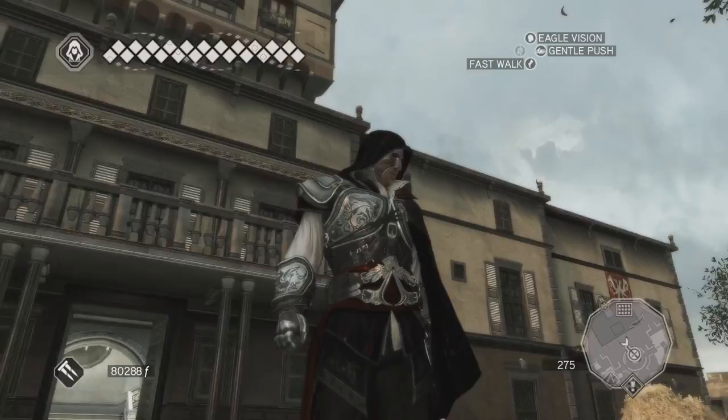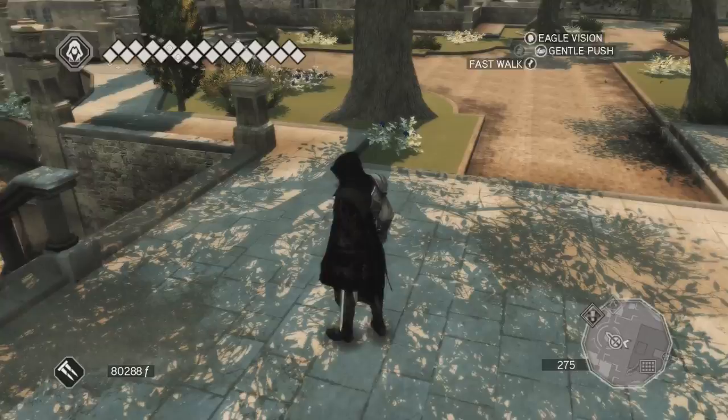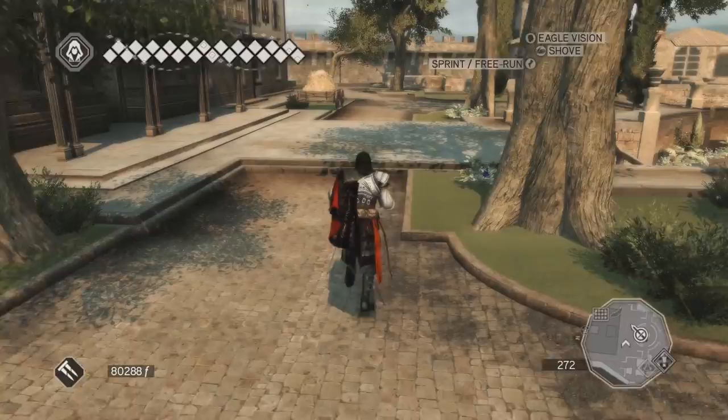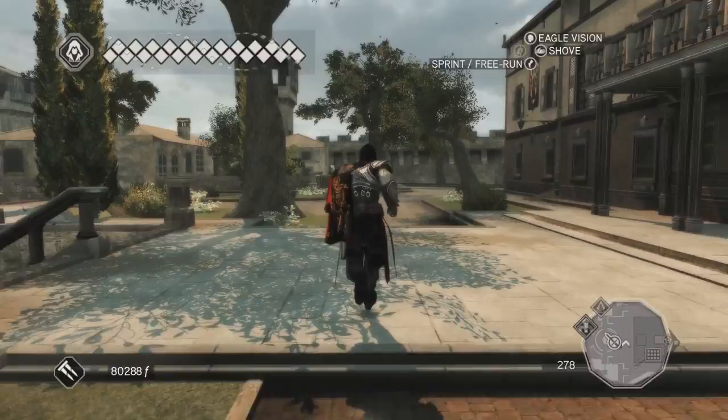Hello everybody and welcome back again to Let's Play Assassin's Creed 2! I am back in Monteriggioni, as you can see, although I'm still wearing the mask from the Carnival in Venice, funnily enough. And I actually didn't realize that at first, but I have a different cape as well. It's not the Medici cape — I think I got it along with the mask, and it actually fits quite well with my current black and white color scheme.